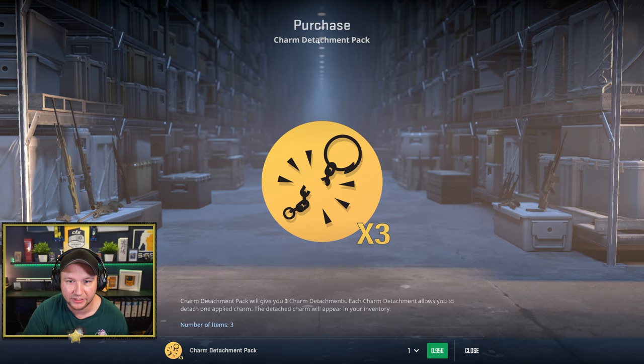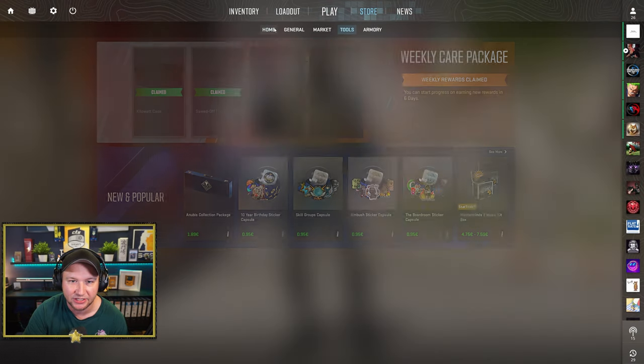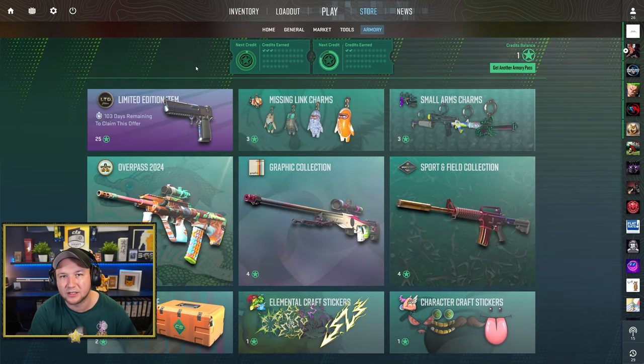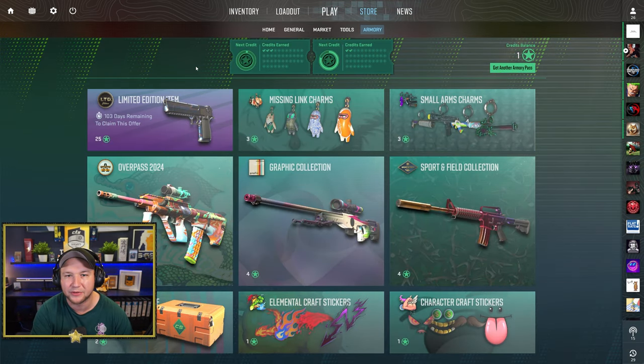For the charms, they've introduced a new tool called the Detachment Pack. Charms attach to your weapons permanently unless you want to detach them — that costs 95 cents, and you can have three at the same time. The Stat Track Tool lets you swap Stat Track icons — I still have some in my inventory. That's also 95 cents.